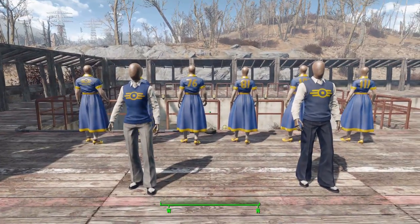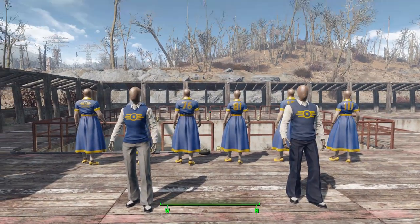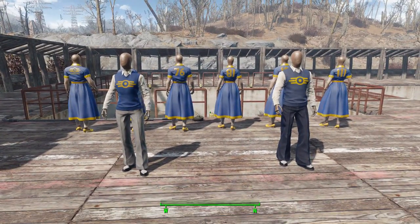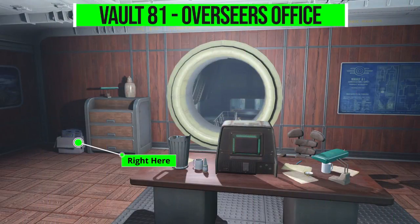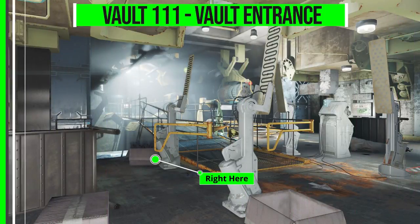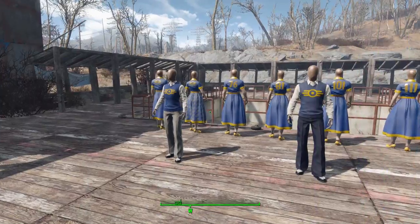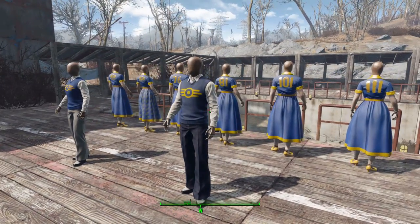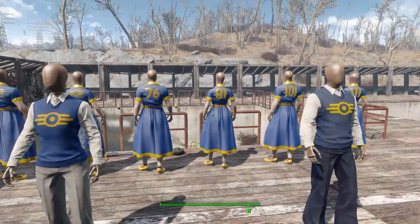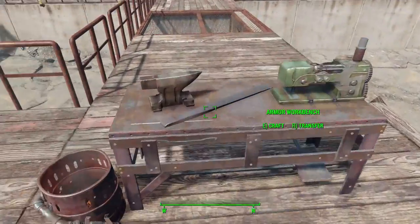As for how you get your hands on one of these, there's no recipe to create them, so you either cheat by using the console or you can find them in the world in three specific locations. The first is Vault 81 in the overseer's room. You can also find them in Vault 111 by the entrance, as well as Vault 114 again by the entrance. You'll find them in a box where you get five of each of the eight different varieties, so from all three locations you can have 15 of each of these eight outfits, which is pretty cool.